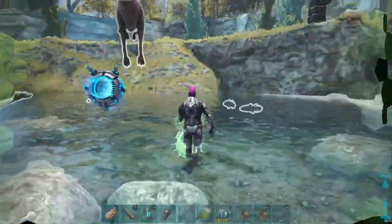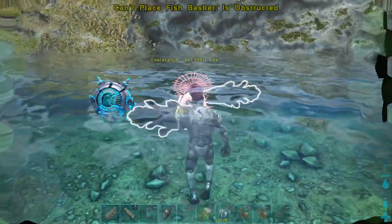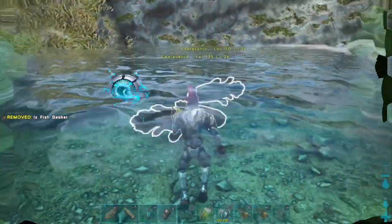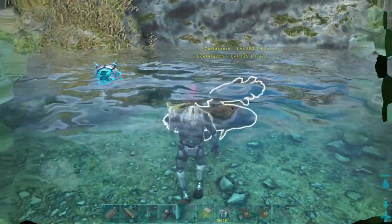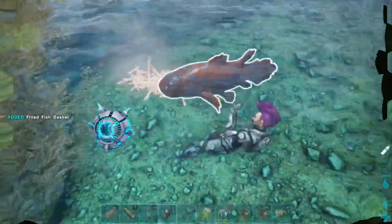With the fish basket, you're going to catch the fish like normal. Sometimes they move, sometimes they stay still. And of course, for the Shadow Mane, the higher the fish level the better, so this 1.2 will do great.